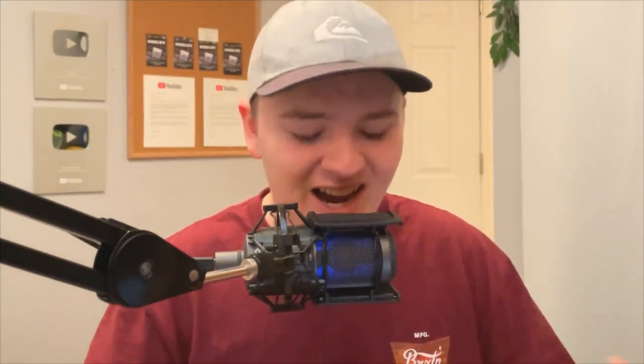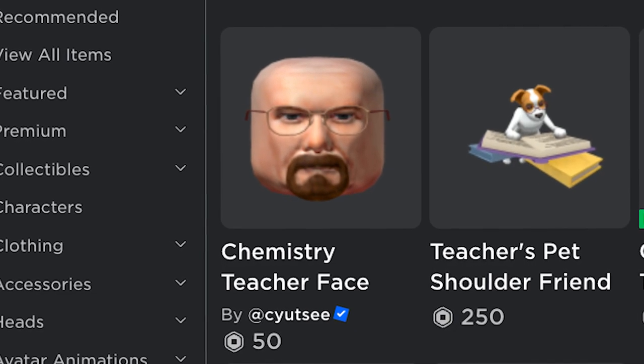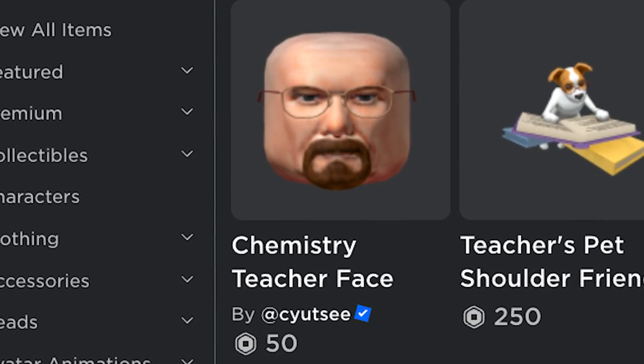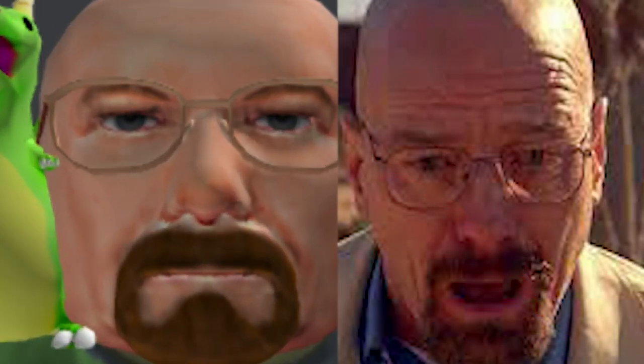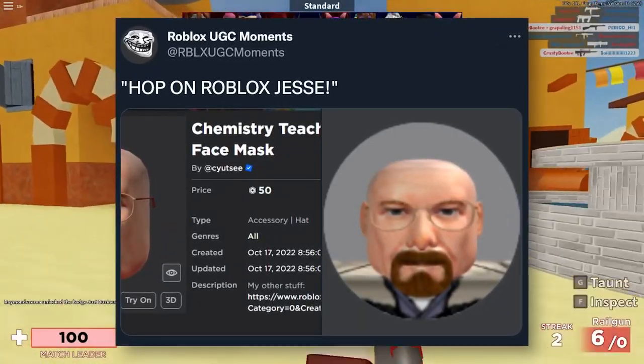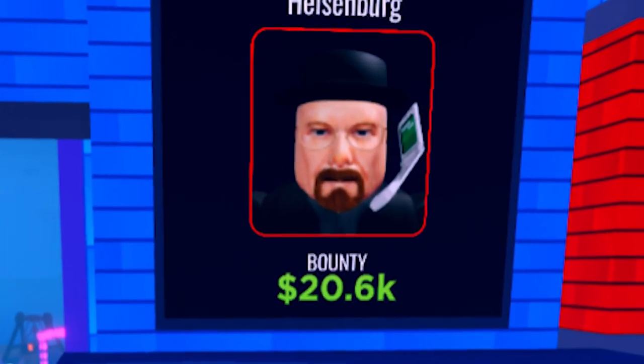Last but very not least, another UGC thing — it's like the thousandth one this week. Just bear with me. Somebody uploaded a chemistry teacher face mask for 50 Robux on the Roblox catalog. Does this look familiar to you? Yeah, somebody made a face mask that looks like Walter White in Roblox. This quickly caught on and a whole bunch of people started buying it and using it in-game, and here's even a screenshot of it in use.